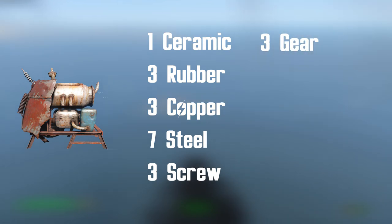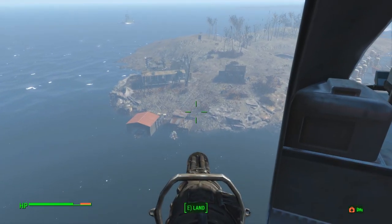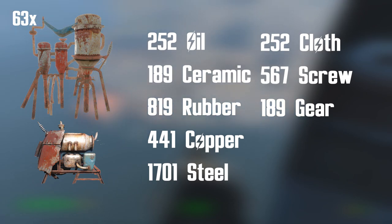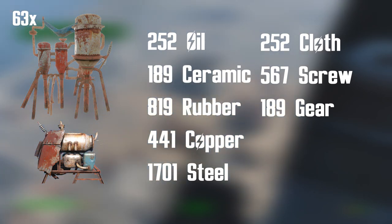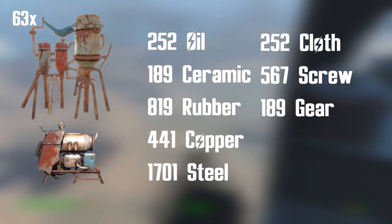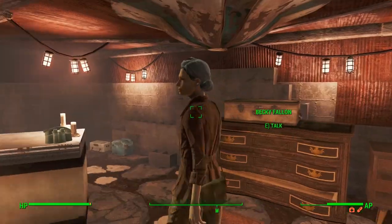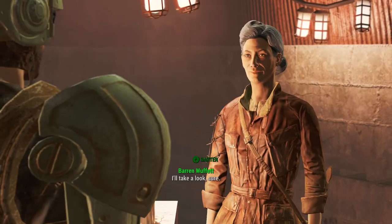So in order to build our 63 water purifiers as well as our 63 medium power generators, we need in total: 252 oil, 189 ceramic, 819 rubber, 441 copper, 1,701 steel, 252 cloth, 567 screws and 189 gears. As you can see, the amount of resources that we need is really, really large.